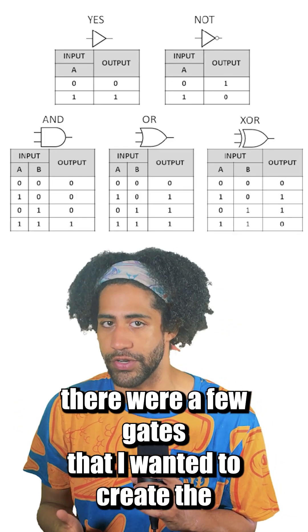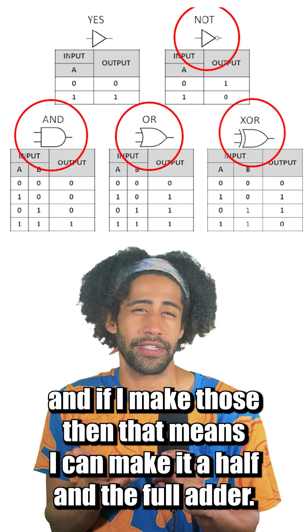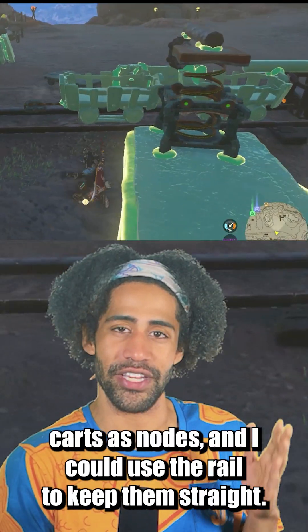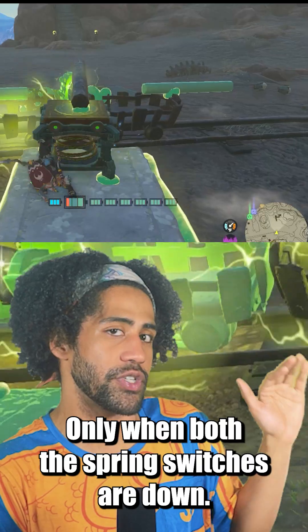There were a few gates that I wanted to create: the AND, OR, NOT, and XOR. And if I make those, then that means I can make the half and the full adder. My first thought was to use the minecarts as nodes, and I could use the rail to keep them straight. I could set it up so that the circuit is complete only when both the spring switches are down.